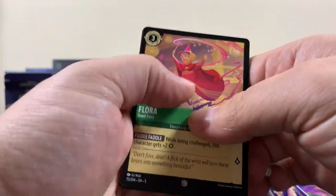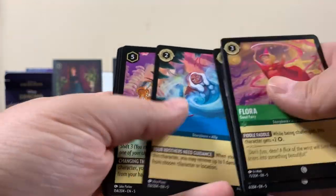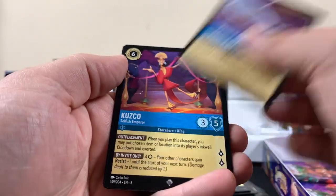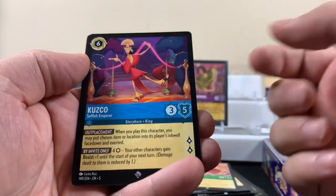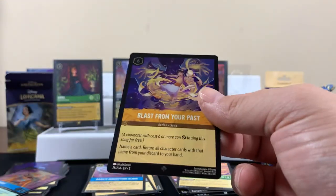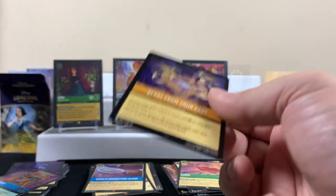Getting close to the bottom here — up to three legendaries. Rare. Super rare — I've gotten like three of those in this box. Super rare foil! Oh yeah, that's good, that's a good pull. Throw a sleeve on that bad boy.